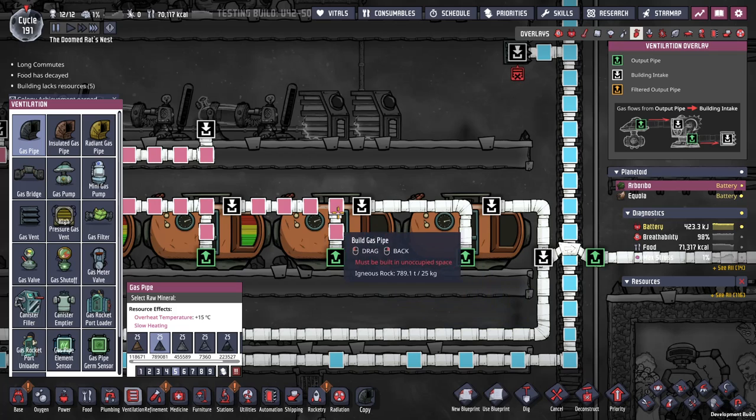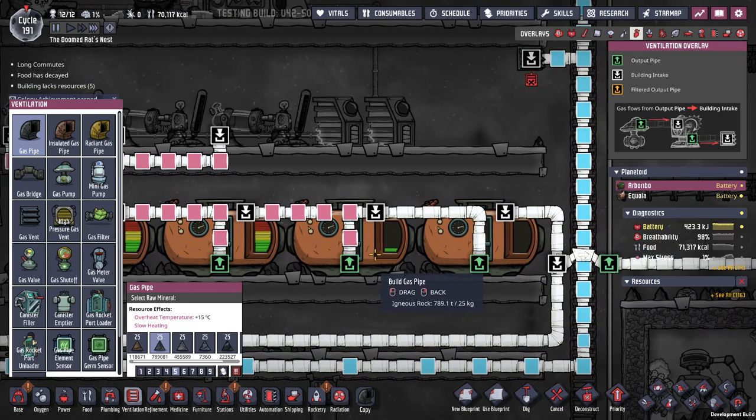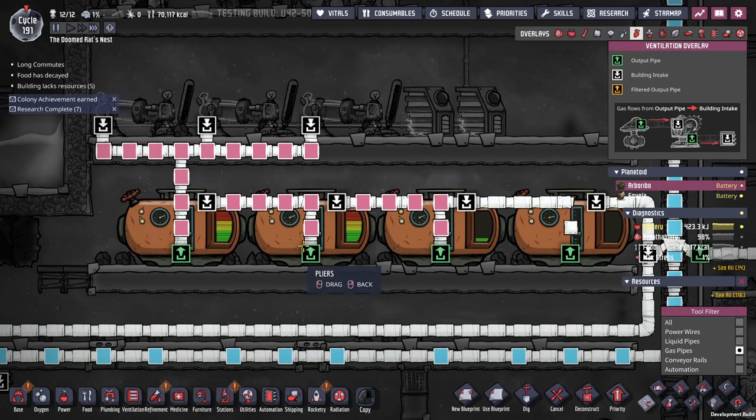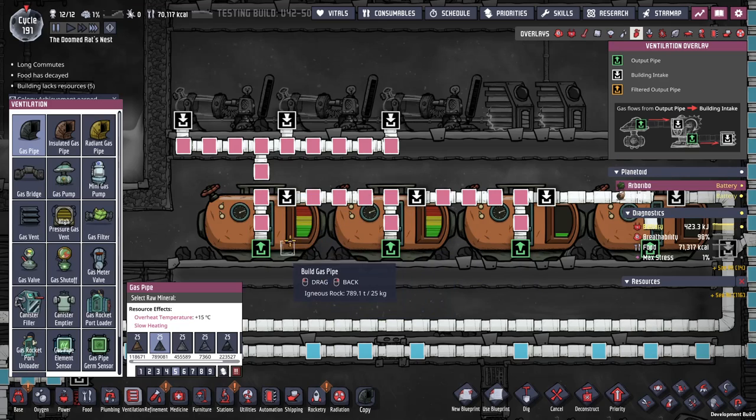That needs to be an output. That will just keep going in a circle — I was hoping I could just hook these together. Actually, if I do this... I think I can do it. I'm going to end up with a couple of tanks full of hydrogen, that's fine. Because that's just going to feed back into itself — if I do that, it will just go in a loop.